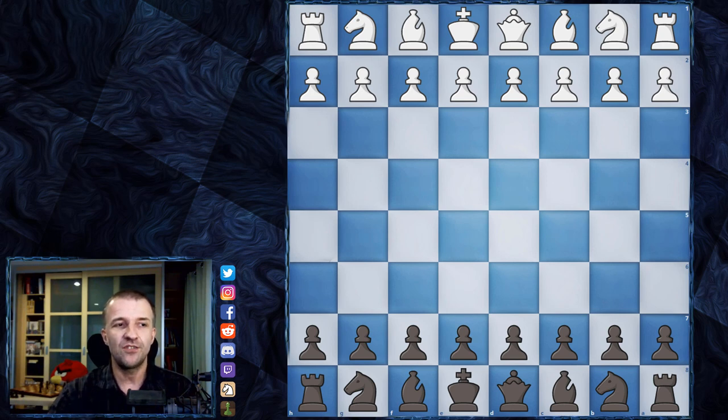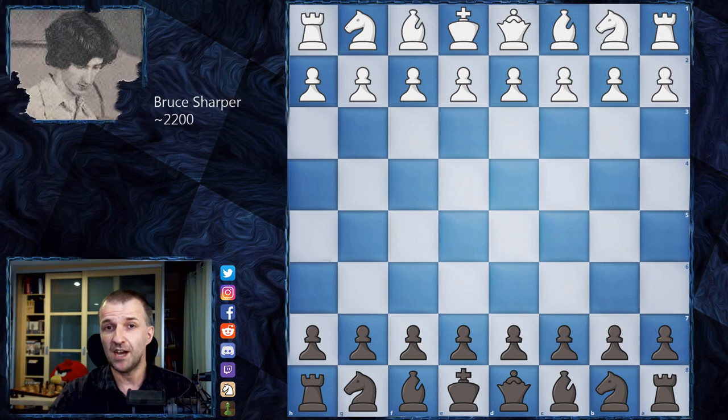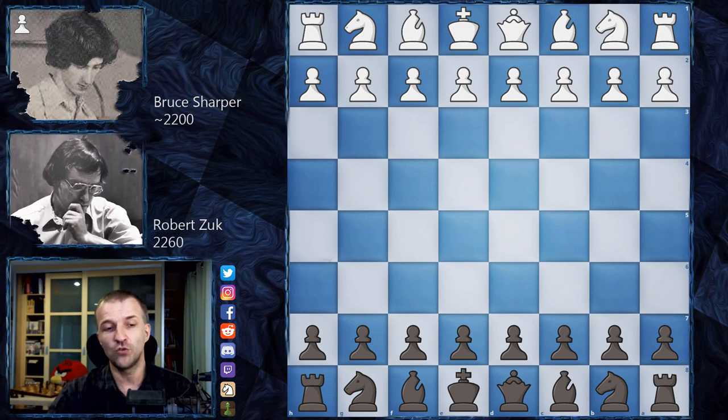Two Canadian players who became FIDE masters later — but not yet at this time. Bruce Harper played as White; he was 17 years old and estimated around 2200. His opponent, Robert Zuck, was already a strong player at 2260, aged 24, playing as Black.